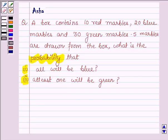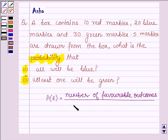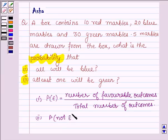First, let us learn some simple ideas with the help of which we shall be solving the above problem. First, the probability of an event E is given by the number of favorable outcomes over the total number of outcomes. Second, the probability of not E is given by 1 minus the probability of E.